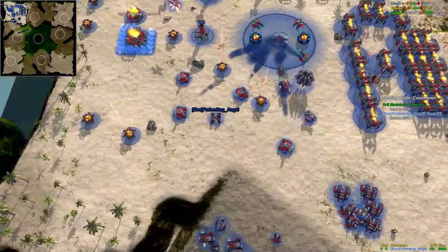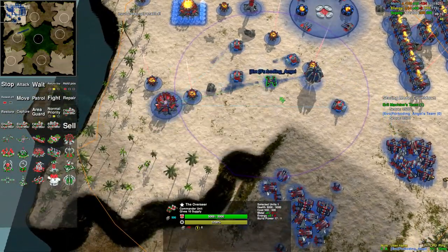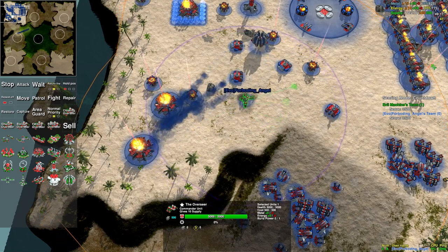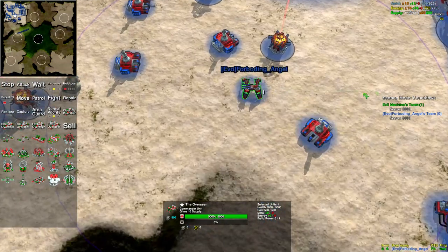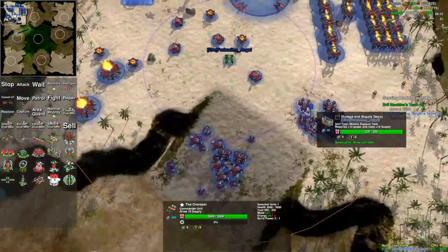The wait command can be especially useful for coordinating assaults. Let's say you want to coordinate a simultaneous attack — I can select units, hit W, and give them their orders. Notice they're not doing anything. I'll put different groups on wait and give each group their separate orders.